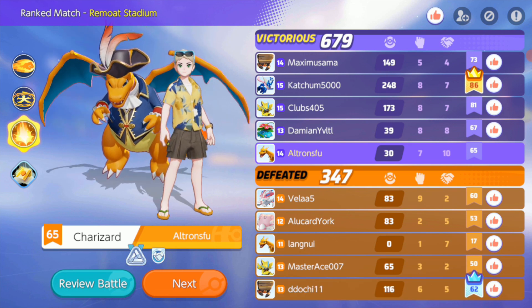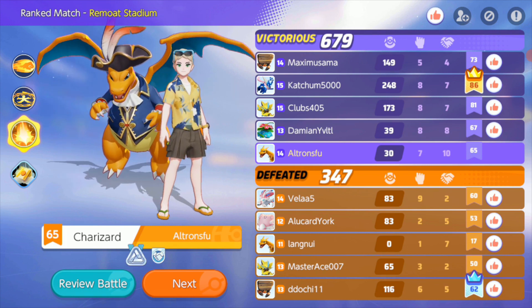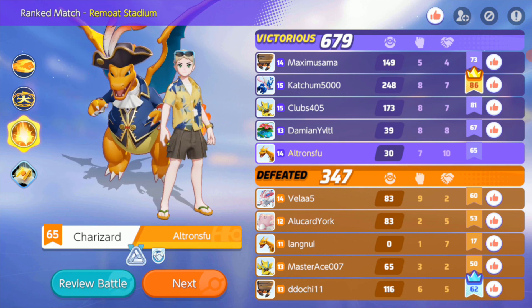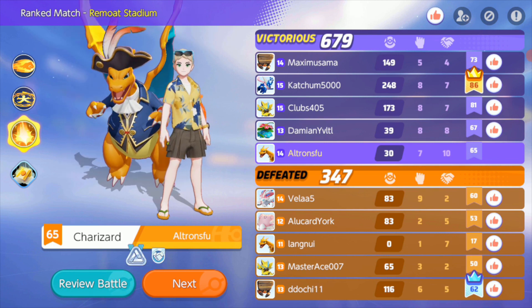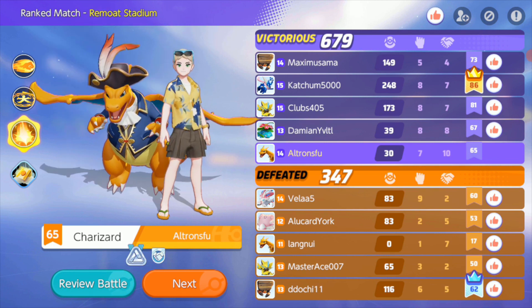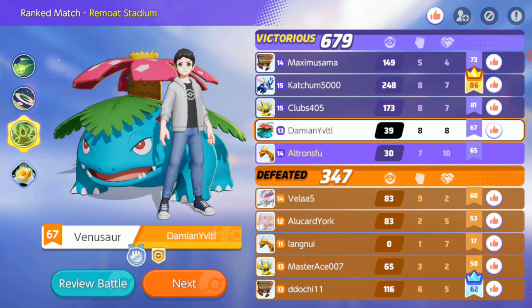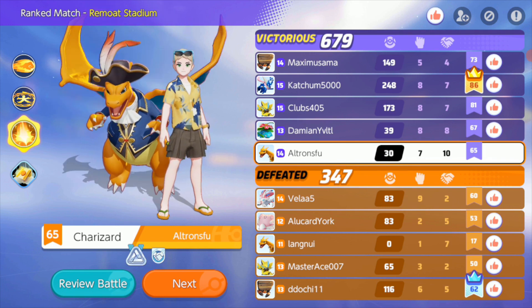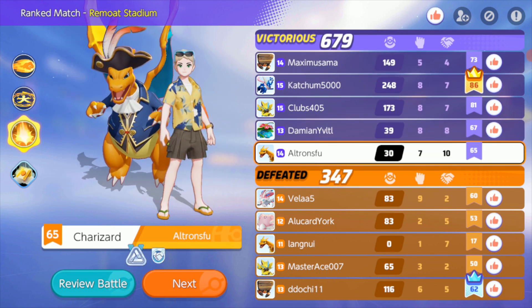Seven and ten, thirty points — disappointing. But seven and ten is not bad on Charizard as an all-rounder. I was part of seventeen of my team's kills, so I feel good about that. But the points sucks — really need to contribute more than that. In this game you can't with Blissey standing on a goal, and it takes twelve years to kill her. It just doesn't work. You do what you can, we still won — that's all that mattered.